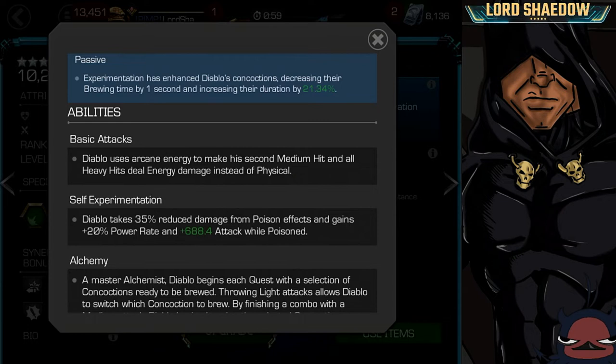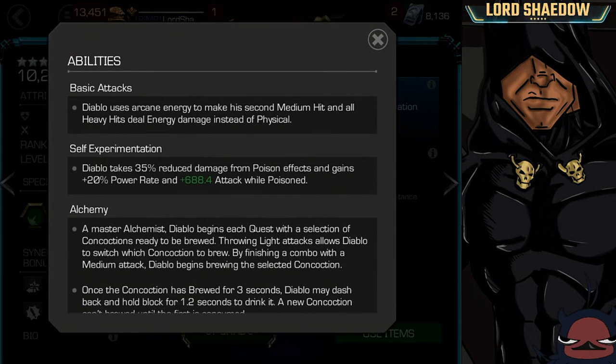Next up we've got Self-Experimentation: Diablo takes 35% reduced damage from poison effects and gains 20% power rate, plus gains attack while he's poisoned. This can be very useful especially if you're running suicides, because the Liquid Courage suicide mastery will poison him with an indefinite poison that lasts the entire fight. So he's taking less damage, and if you're running Willpower — which you should with suicides — you're healing because of the poison debuff. That's actually pretty decent.